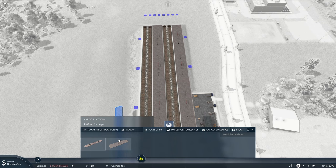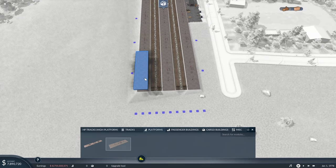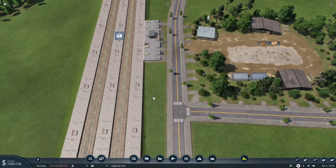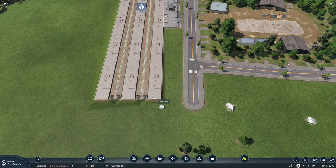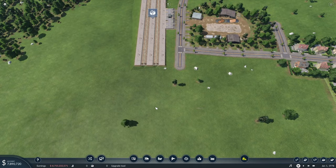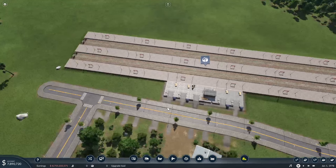I need cargo platform — platform cargo, there we go. So we will have maybe we do it like this where we have incoming and then outgoing. Everything incoming will come in on the left-hand tracks, outgoing to other cities, and incoming to industries.